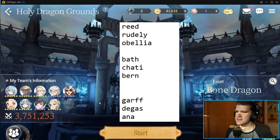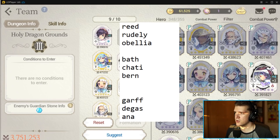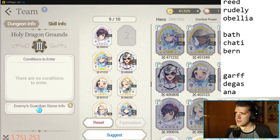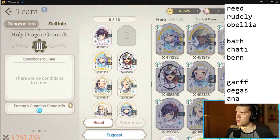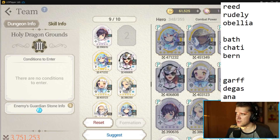I'm going to do a team of nine instead of with Kaya. You're going to be able to follow along — you'll see Reed, Brudely, Obelia, then the dragon goes, then Bathory, Bernadette, Chaudy. Even though it'd probably be better if I changed it, it doesn't matter much in this scenario. And then Garf, Degas, Anna.